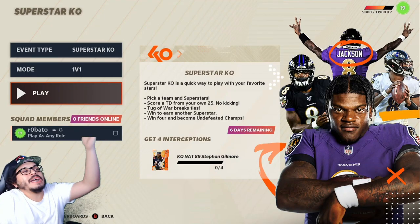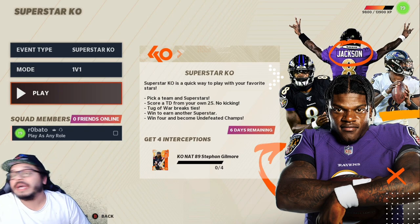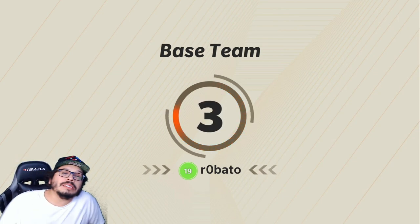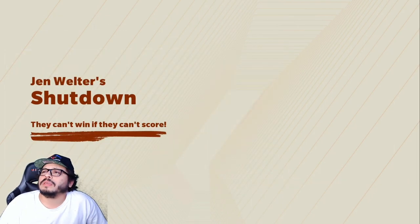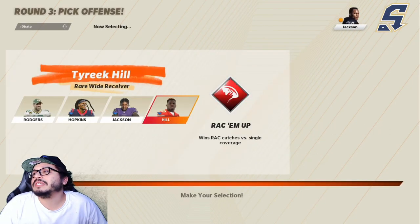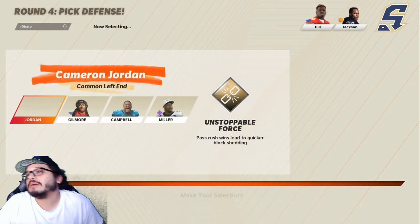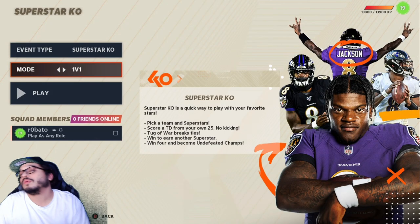KO Nat89 Stephon Gilmore right there — all you need is four interceptions and you've got a week to do this. It's easy to get that 89 Stephon Gilmore. When you play, it'll give you the first selection for the base team. I picked the Jen Welter team — the shutdown team with more defensive plays. For the offensive pick I'm going with Bo Jackson — it doesn't really matter what you pick on offense. But ideally you want at least one defensive pick, and I'd probably pick Von Miller to get that pass rush in as quickly as possible.